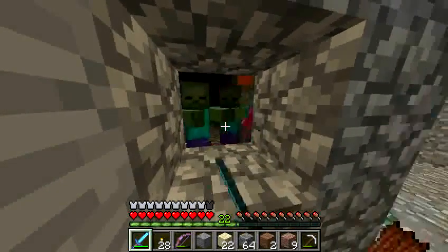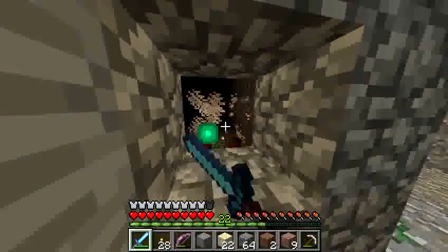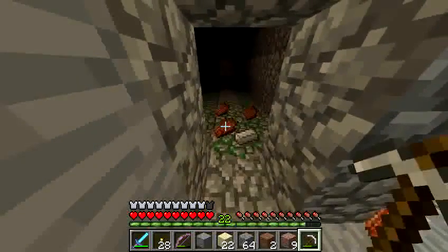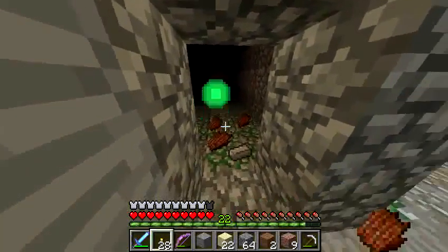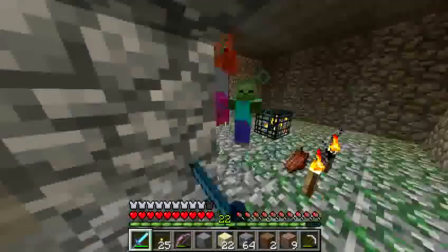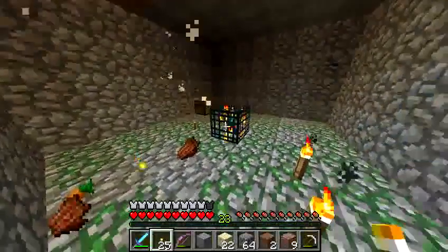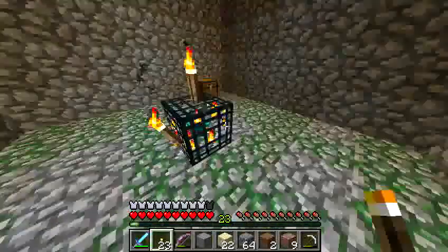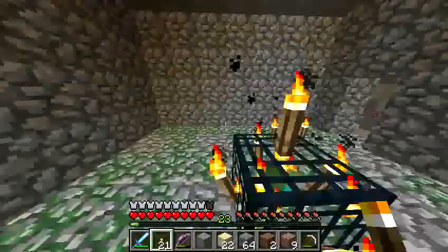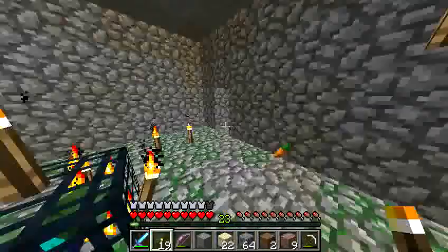There's going to be more, but we need to break this block out. Throw a little light in here while we can. A couple more zombies. This guy hits hard. And we'll disable the spawner — like that — so that no more creatures are created.